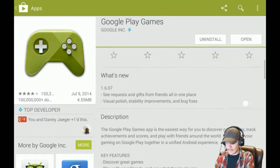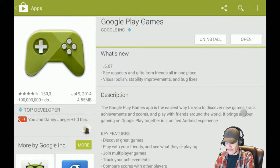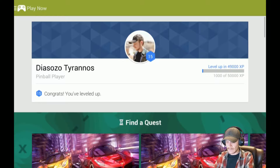The update really makes it look nice, I think. Version 1.6.07 adds requests and gifts from friends all in one place, along with visual polish, stability improvements, and some bug fixes, which is always nice. I'm going to jump in and check it out.